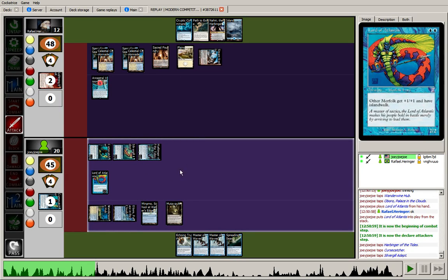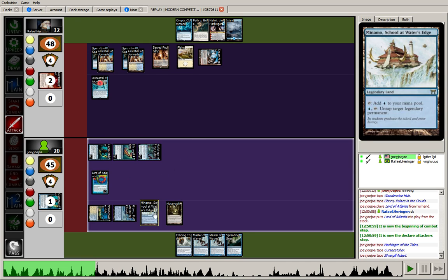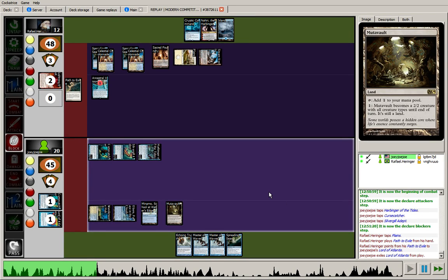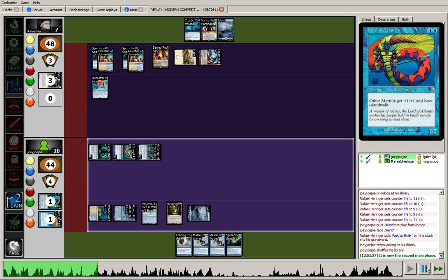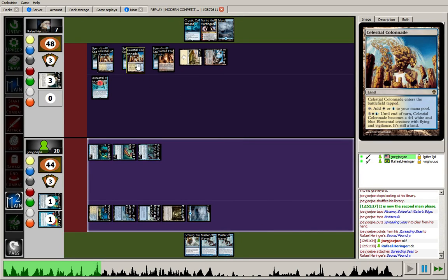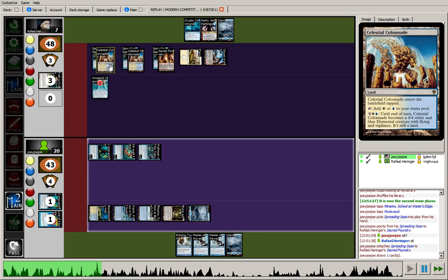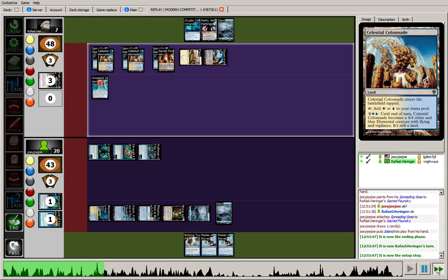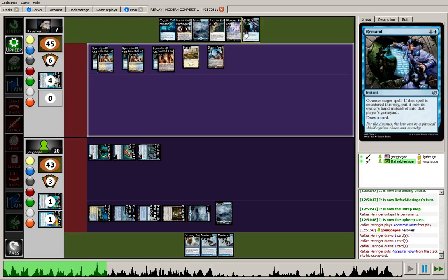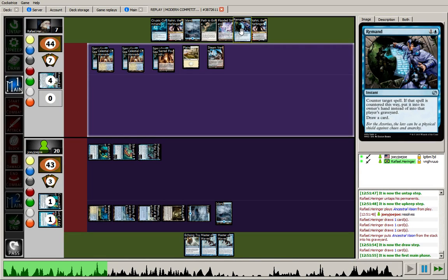If they try to interact with the Lord at this point to reduce the damage, I have Spreading Seas in 2nd main. We see the Path on the Lord — that gets me an Island. The opponent goes ahead and takes 5, going from 12 down to 7. In the 2nd main, we'll see the Spreading Seas hitting the Sacred Foundry — taking him off of red and white at the same time, a pretty potent Spreading Seas. Drew into another Island, so I'll just throw that out. The opponent is going to resolve Ancestral Vision — Path to Exile, a Land, and a Remand. Decent but not insane.